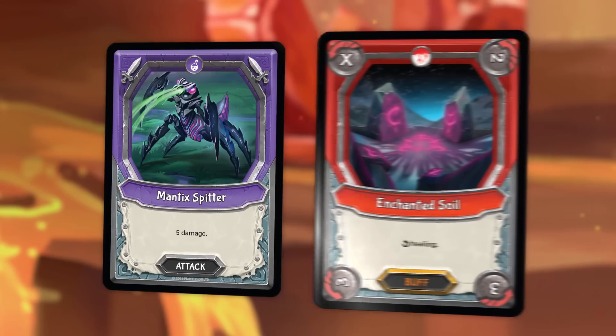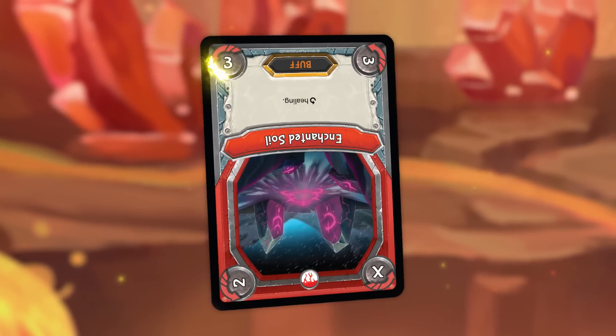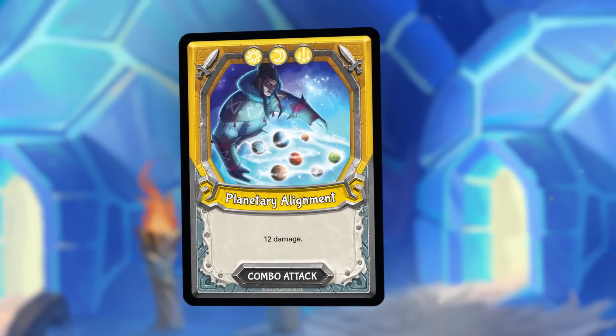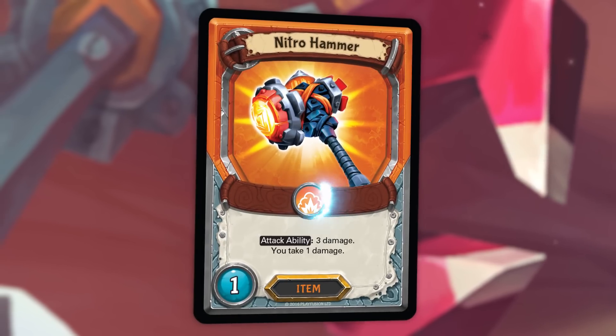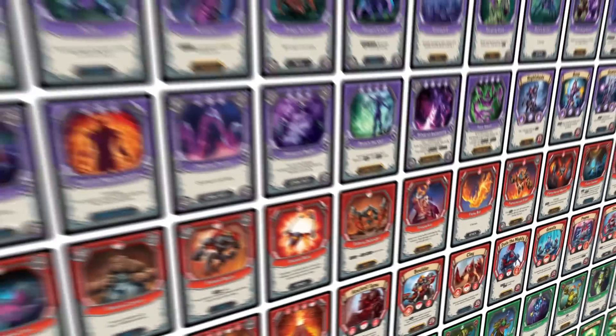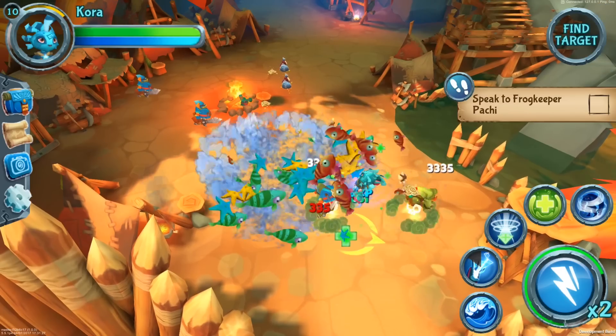Deliver damage or receive healing over time using powerful rotating buffs. Sacrifice cards to play devastating combos and build the ultimate deck using items that allow you to play cards across orders.